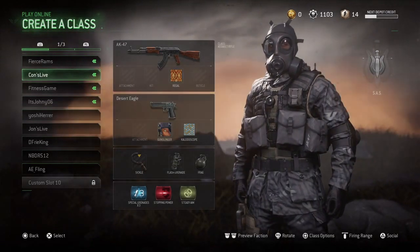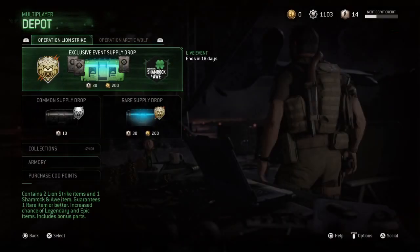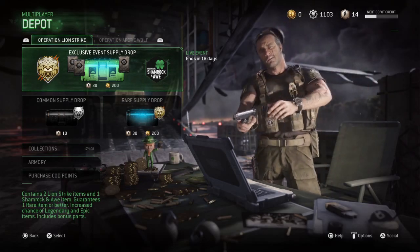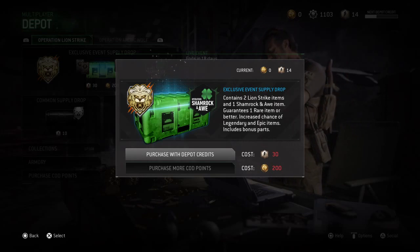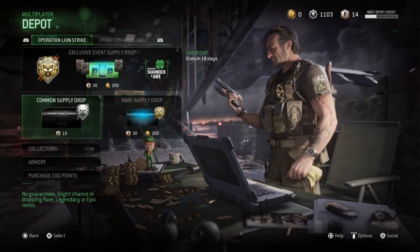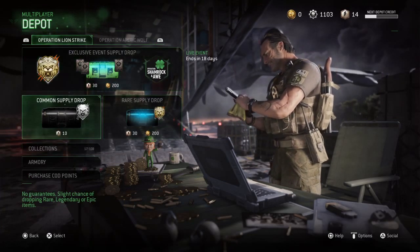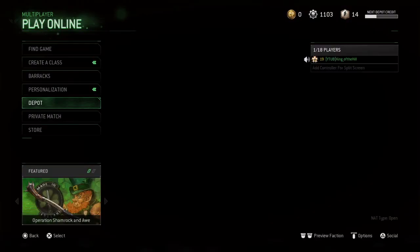They also gave us a new Operation Lion Strike event. I do not have enough to get it, or else I would go ahead and purchase this. It contains two Lion Strike items, one shamrock item, and guarantees one rare item or better. It can increase the chance of legendary and epic items. Got a new little section here — I don't quite understand why there are rares here and commons here, but I'm sure I'll figure it out the more I mess around with it.